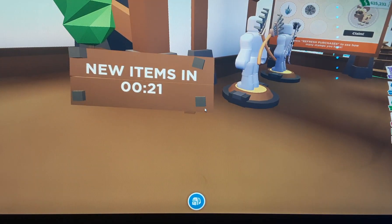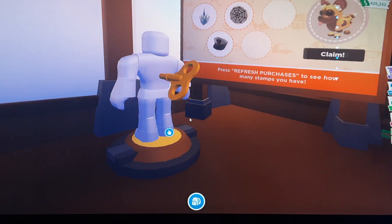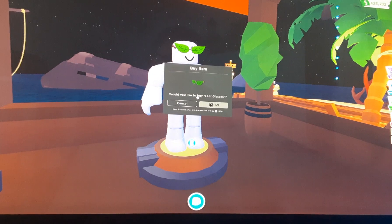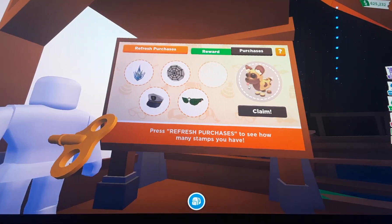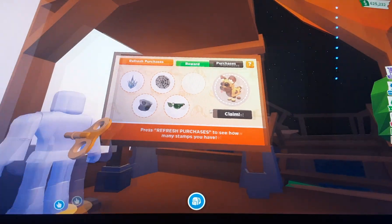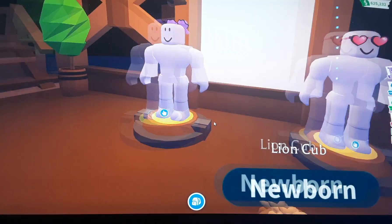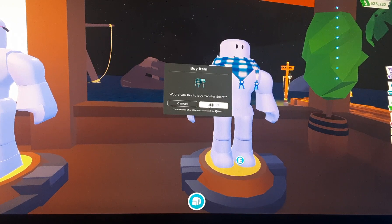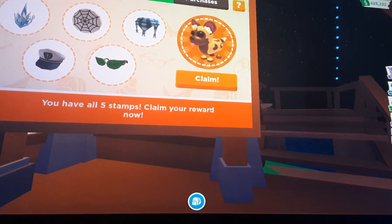We need to do two more, and the next two come in 20 seconds. Right now it's mostly the things we know about. Then we have the leaf glasses, which are 59 Robux again. We just need to buy one more and then we'll be able to claim the pet. Last but not least, I'll get this one — it's the frost item with a winter scarf. That's the last item purchased to get the African wild dog.